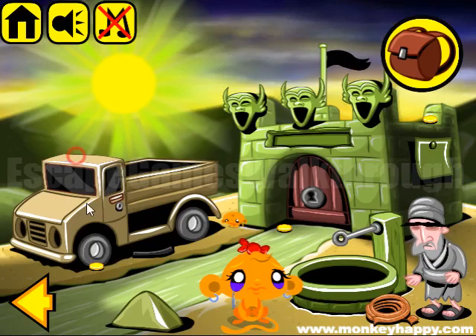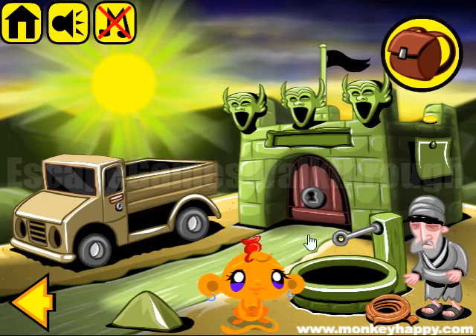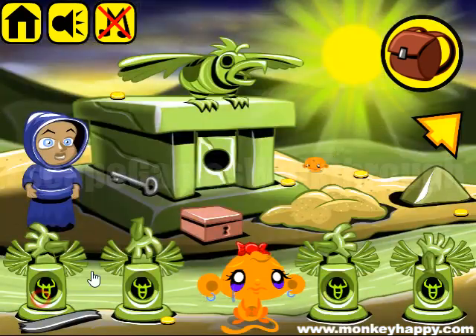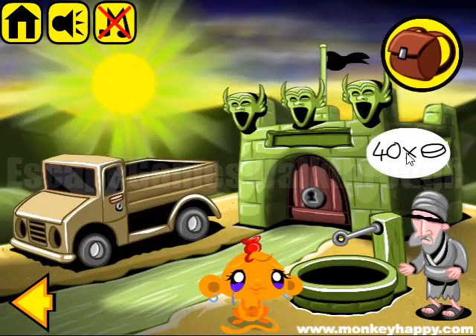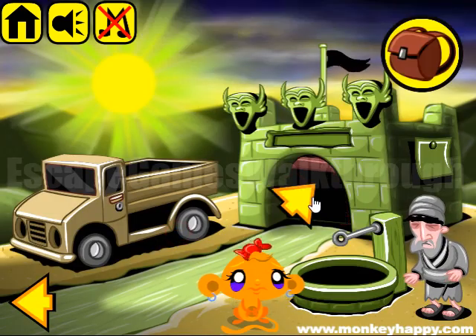We are playing Monkey Hall Happy, stage 540. This stage is called the Sacred Sphinx. As always, let's start by collecting items all around here. So this woman wants a scepter, this man wants 40 coins, and here we have a key to open this door and go in.